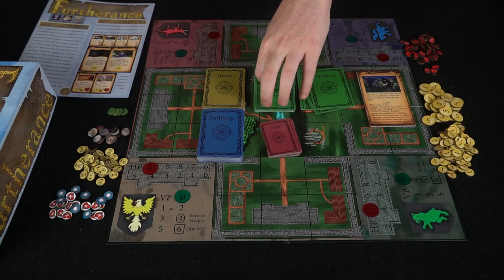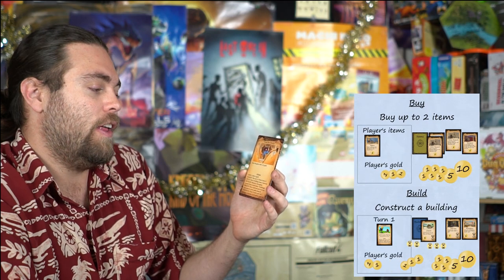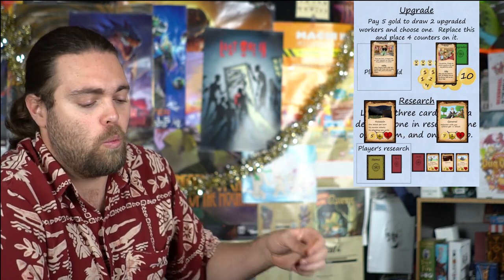On setup, you get one or two workers depending on beginner or advanced mode, four gold, your board area with 10 health, and zero victory points. On your turn, you tap a worker to perform an action. Actions include: mine for gold, market to buy up to two items, build to start a building, develop to remove an hourglass token from a building, recruit to buy a unit and place it in your castle, and research — draw three cards from a deck, keep one face-down in your research area, put one on top and one on the bottom of the deck.